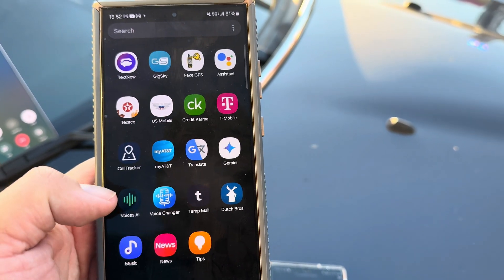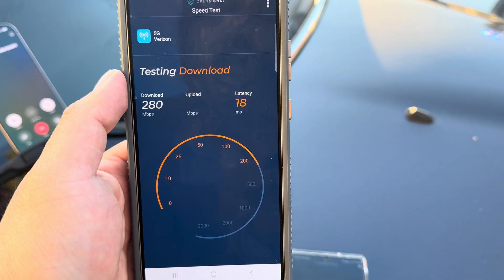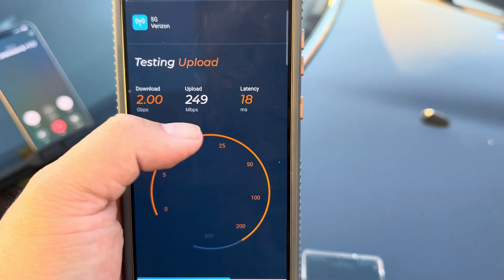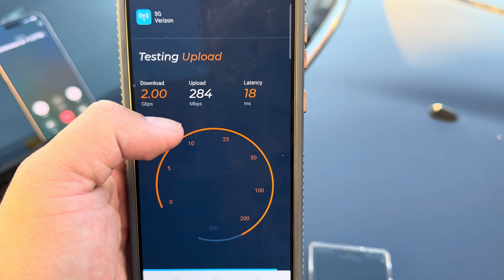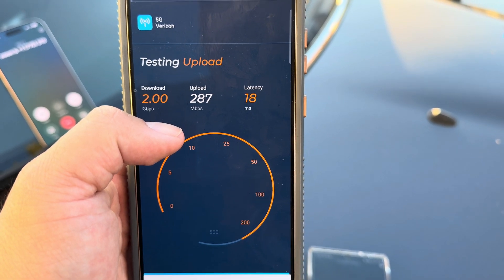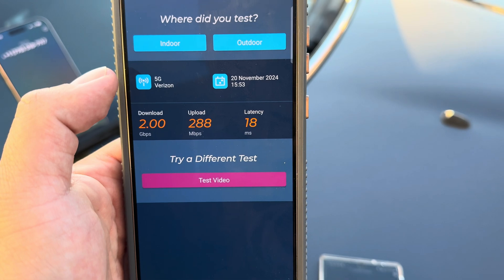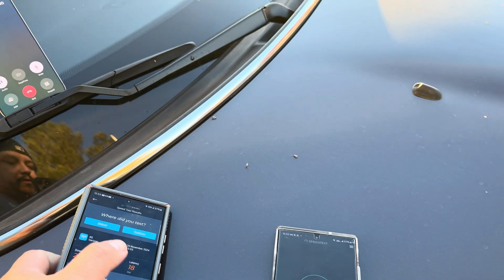Let's see what their app says. Okay — 2 gigs down, 18 ping, and 288 on the upload. Alright, let's get AT&T in here.